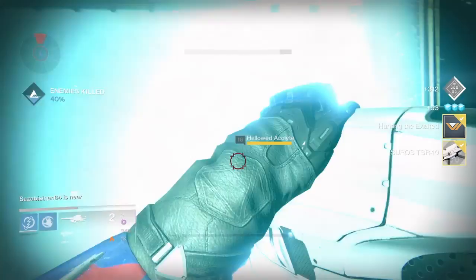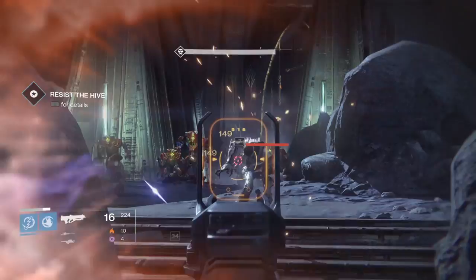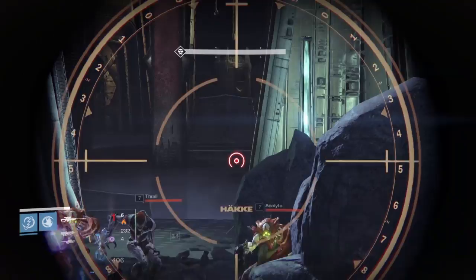To get the precision kills for the pulse rifle and also the double kills with the sniper rifle, simply go to 'We've Woken the Hive.' It's the easiest — you'll get it done in no time. Same thing with the double kills: come here, do that, and you're golden.